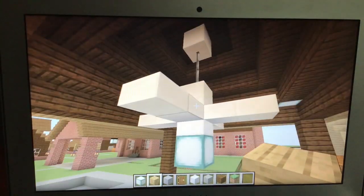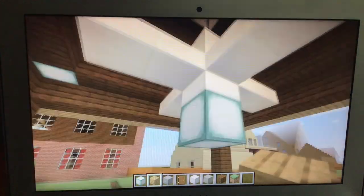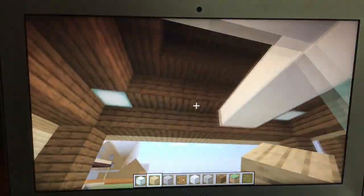In this gazebo right here, we have a Casablanca Estrada in Navajo White with a direct drive motor and a three-speed pull chain.